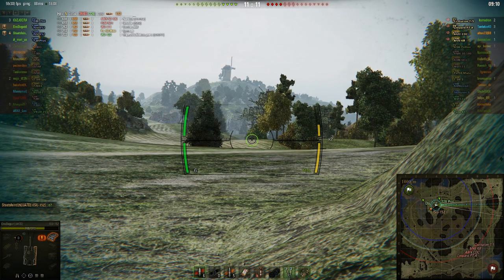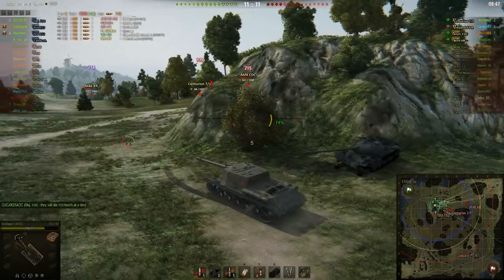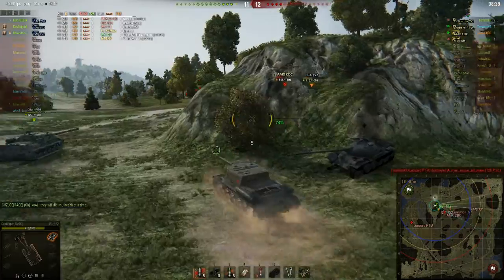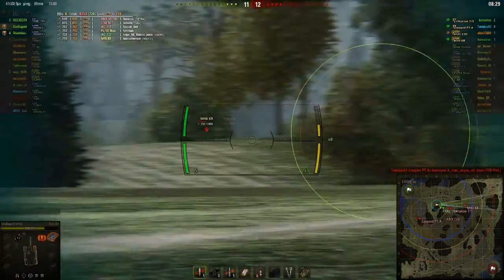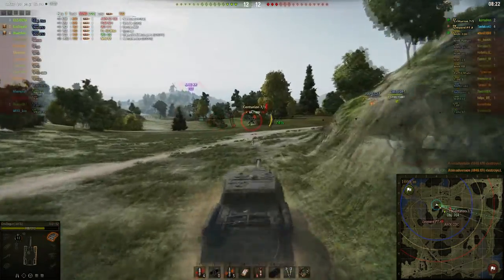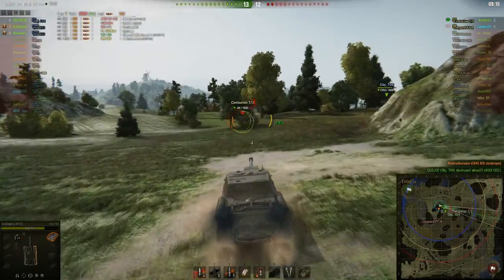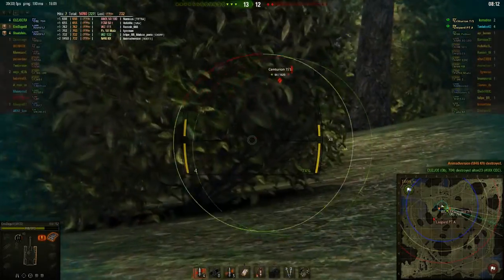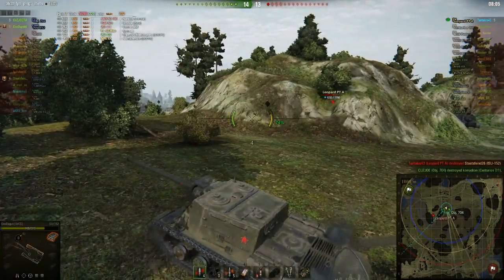I'll just speed up the replay here a bit. Shouldn't be too long before someone appears — they're all facing this way, so this is the right way. Oh, there's a nice shot on the M46! They out-guessed those mediums — they were facing the right way. That was a nice play by everyone. And this M46 is going to poke again — ouch! That's one mistake he regrets. You do not want to poke front-on against an ISU. Not even a tier 10 wants to take that hit. The 704 rams the Centurion to death — so nice.